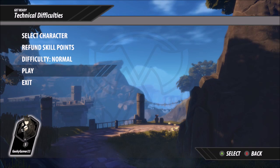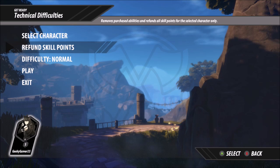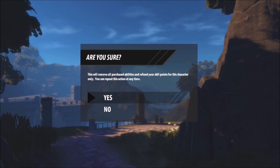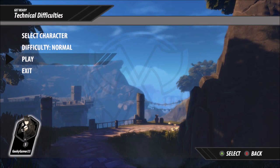The second achievement I'm going to show you guys is called A Little Respect. The only thing you have to do is on the main menu, before you start a level, press to refund all of your points and you will get the achievement.